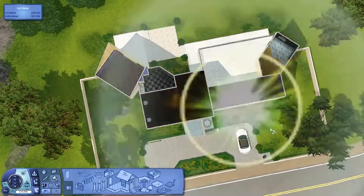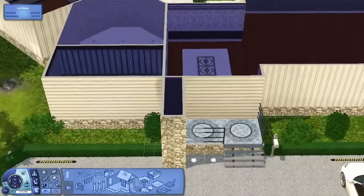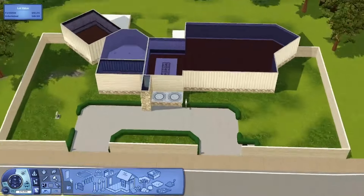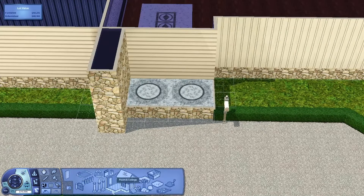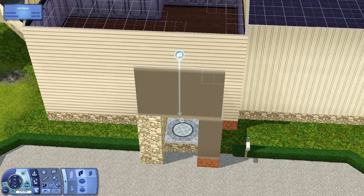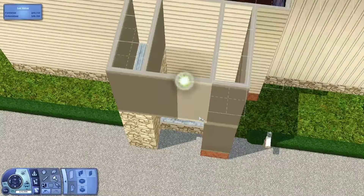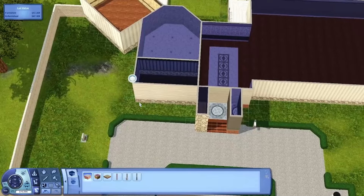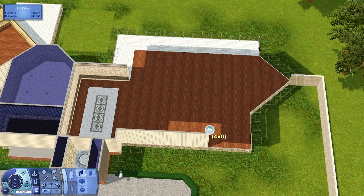Hello everyone, welcome to another part of renovating Sunset Valley. This is the Crumplebottom mansion, August Moon, whatever you want to call it. I actually love this house — it's cute, it's a nice modern kind of mansion. I completely changed it. This is my second submission for my little collab that I'm doing with some wonderful people, so be sure to check that out.